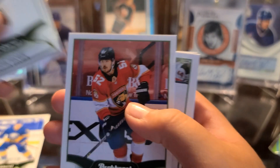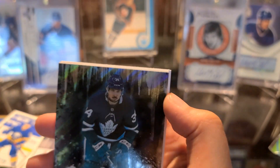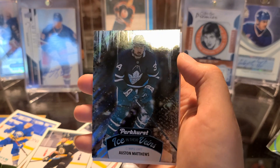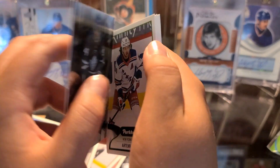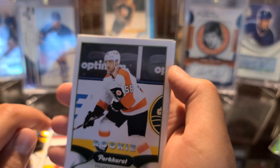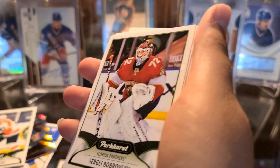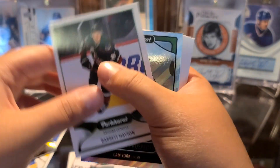Opening the next one — Dustin — oh what is this? Ice in the Veins! Is it sticking out or is it just holographic? Oh my gosh, that's cool looking. And it's Austin Matthews! Yo, I didn't even look at it. That is really cool, I really like that one. What a cool-looking card.